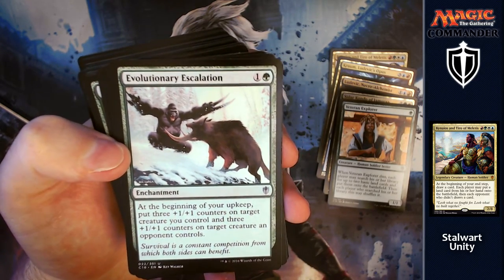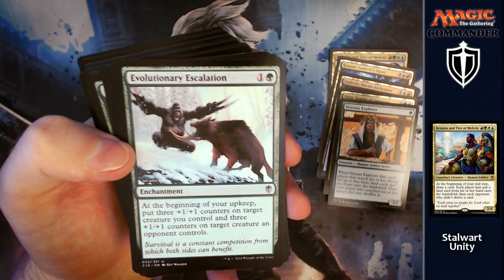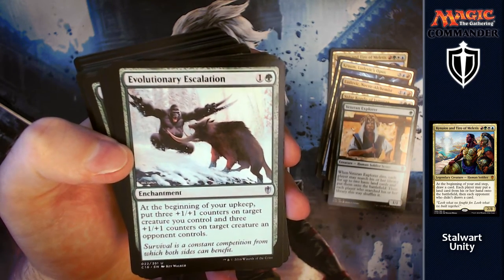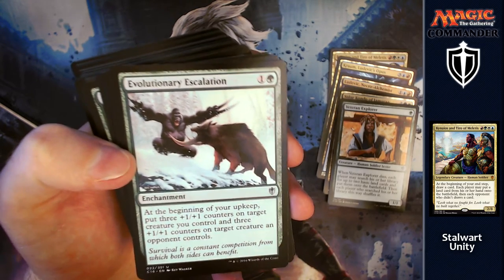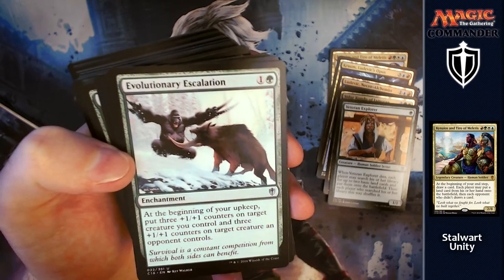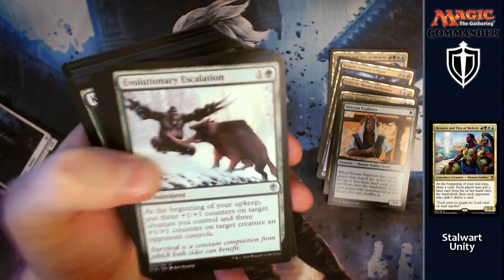Evolutionary Escalation: for one and a green, at the beginning of your upkeep, put three +1/+1 counters on target creature you control and three on one an opponent controls. If you form a little alliance with someone, you can go 'look, I've just made your creature bigger, you don't need to attack me.'